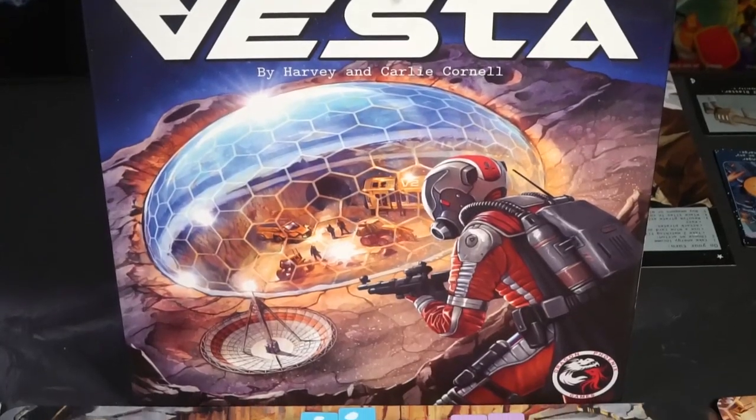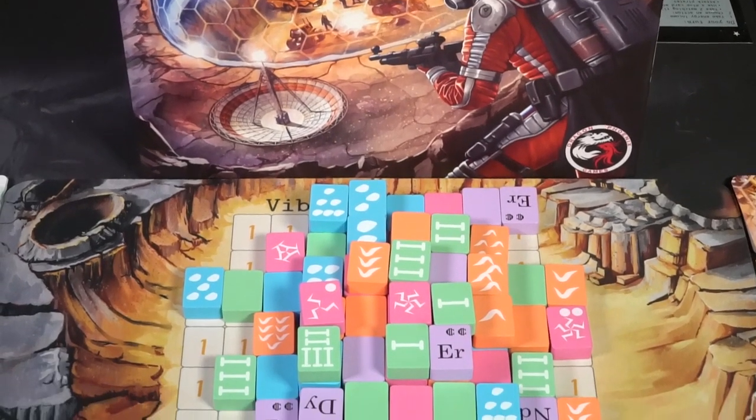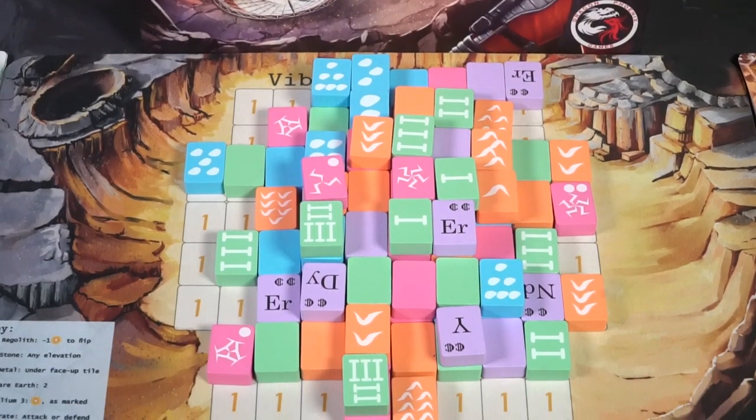Hey guys and welcome back to another Unfiltered Gamer board game review. Today's game on the table is Vesta by Dragon Phoenix Games. This is a 1 to 4 player game, it takes roughly about 45 minutes to play, and it's for ages 13 and up. In Vesta, you are playing as a mining colony — going into the mines, gathering resources, and bringing them back to build.